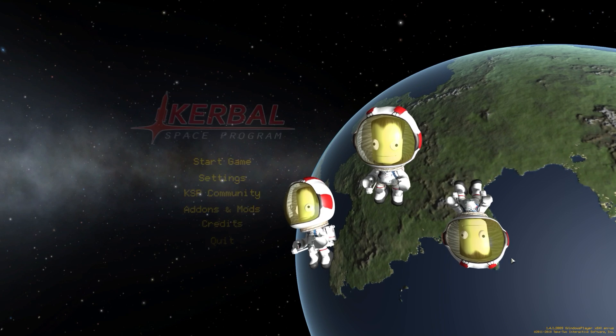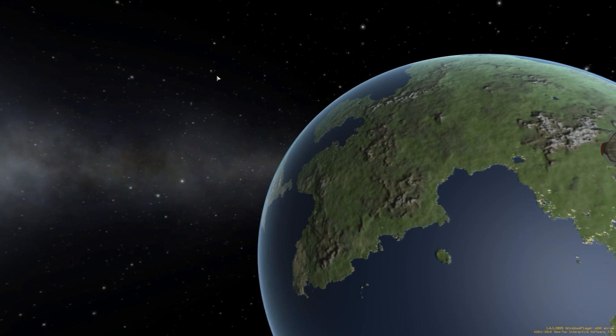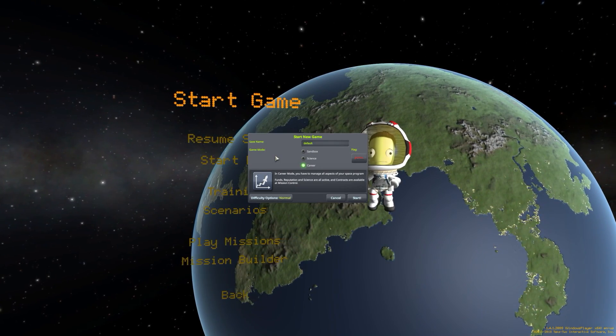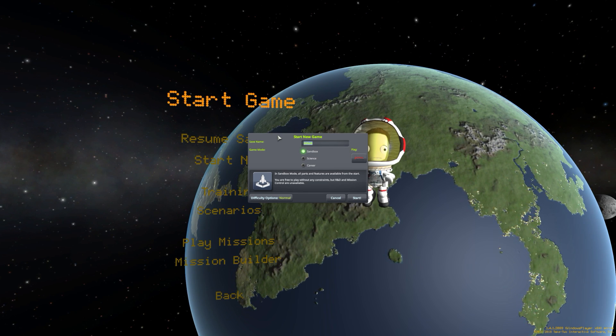So here we are on the main menu. Things look pretty similar at the moment. Let's just start a new game. So we just hit start. We'll do sandbox mode — this is just a showcase of what's new in the update. Yep, we can launch that.